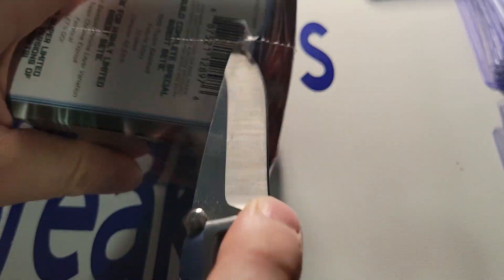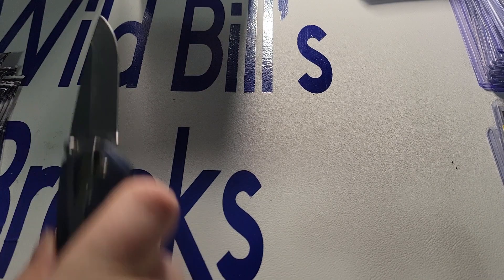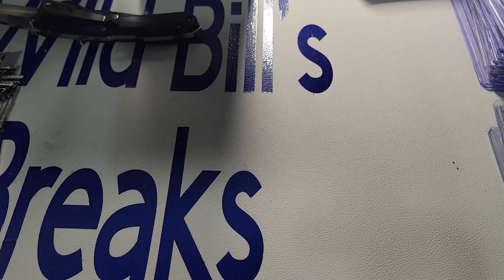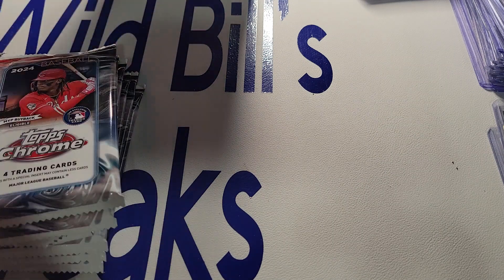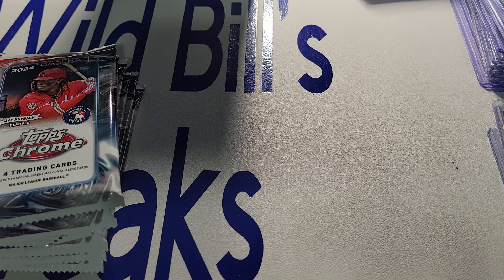I'm going to do something a little different here — I'm going to open all these bad boys at the beginning while I yammer away. Looks like I can make a decent amount back just on the X-Fractors, so very nice there. Our next set of packs — Elly De La Cruz on the front, who has been beasting here recently, tearing it up against the Marlins. It is now crunch time for the Reds as they play divisional opponents starting tonight with the Brewers.